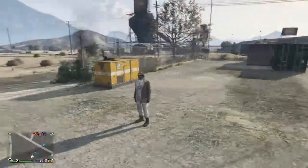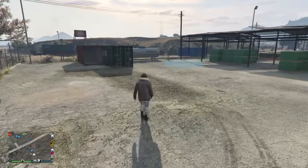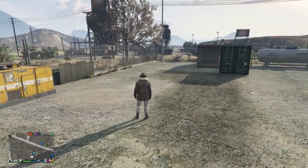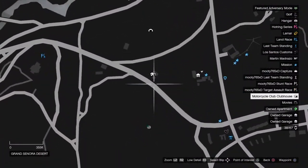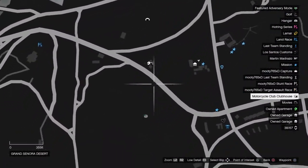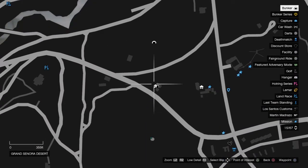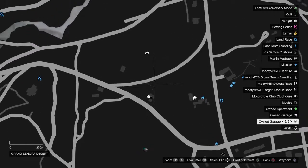What up guys, Moody here. I'm going to show you how to duplicate these bicycles the smart way. Here's how you want to really set up to be doing these. Look at this — this is the Route 68 facility, Route 68 bunker, Route 68 MC, and there is a six-car garage.